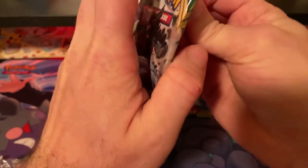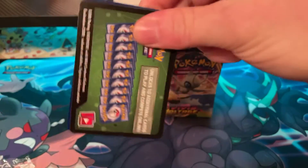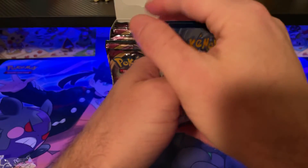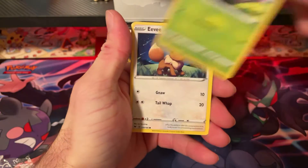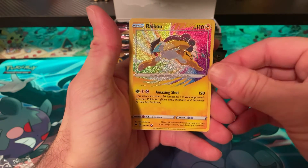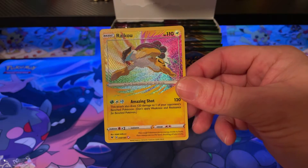Pack one — code cards. Hopefully we can get that Pikachu. We've got Metal Energy, Pinkurchin, Telescopic Sight, Ferrothorn, Exeggcute, Eevee, Wubat, Arrokuda, Ceedot — oh nice, Pikachu already — and a rare Dolphin. Not a bad pull right off the bat: the Amazing Rare Raikou!